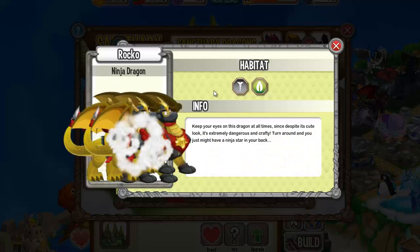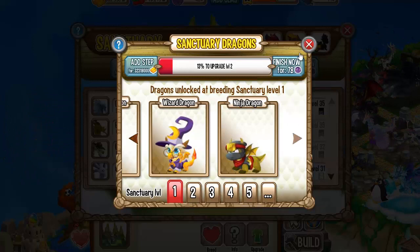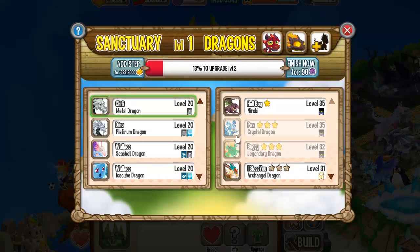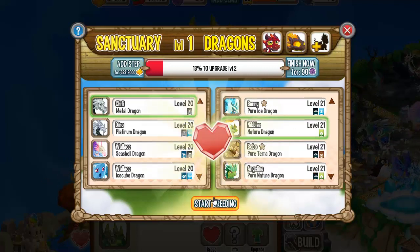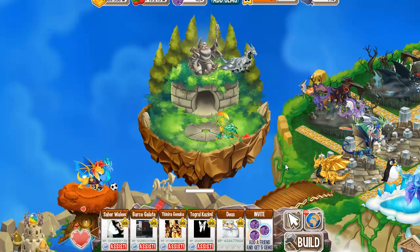The Ninja Dragon is metal with nature. So let's see if we manage to breed this dragon. Let's choose metal with nature right here, and let's start breeding. Hopefully we will get the Ninja Dragon.